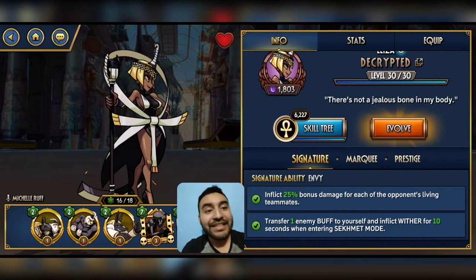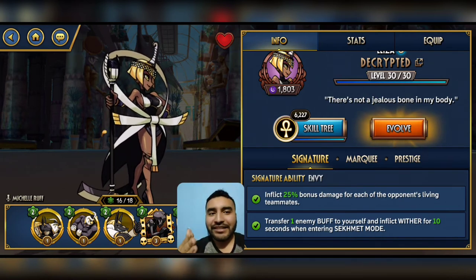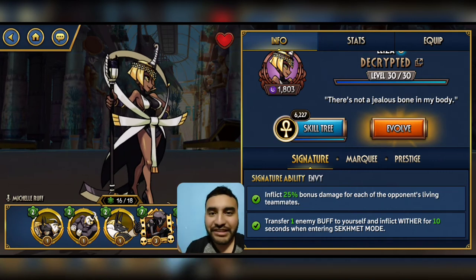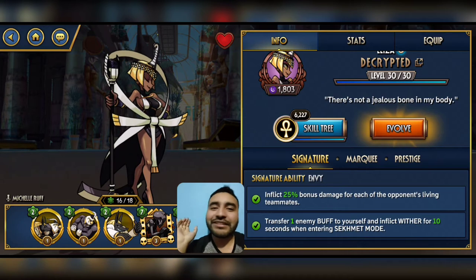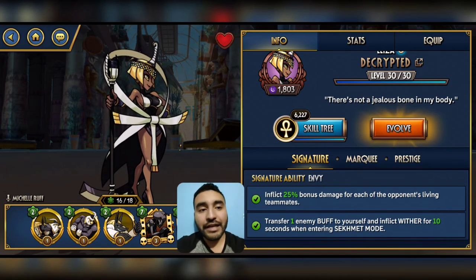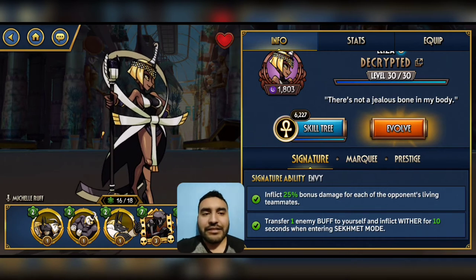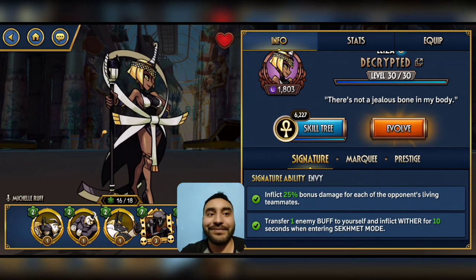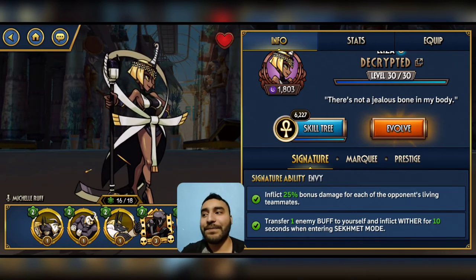Fighter adjustments. First we have Eliza Decrypted. They basically changed her from a DPS-sort bronze character — obviously not very good — into a bronze character that deals some damage but you'll use mostly because of her utility. We'll have to see how her utility works versus buff-reliant fighters. I'm guessing you can use her in Rifts now. I still believe she's not great, but she became a little less horrible.